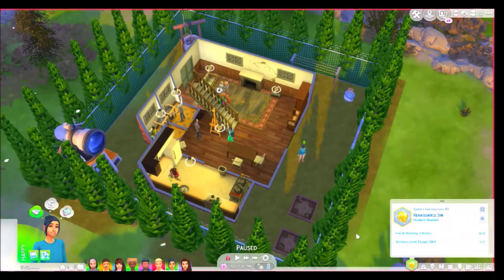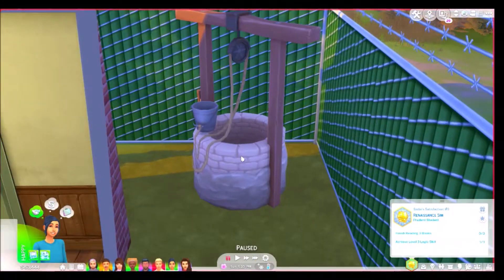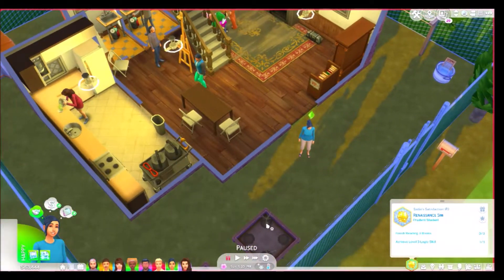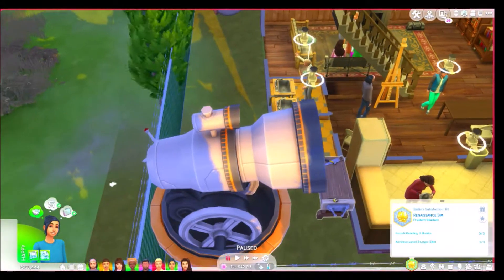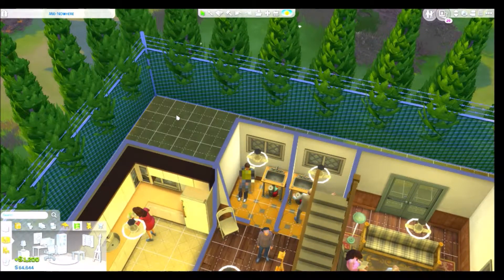I did put some things around for us to use — a laundry bucket and a laundry system. I put in this decoration well from Get Famous because I thought it was super cute. Maybe they have to get their own well water to do laundry or something. She did go ahead and plant some things — carrots, mushrooms, and grapes. It is snowing though, so there's not much we can do. I also got us a telescope and a workbench, though realistically they probably wouldn't have a telescope.